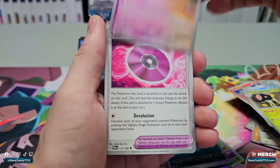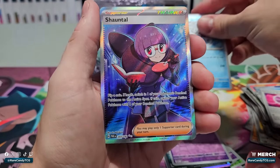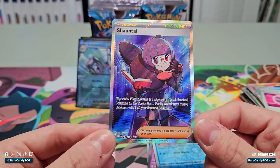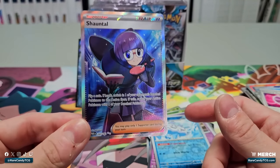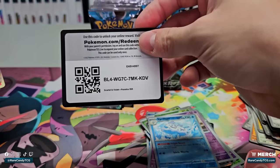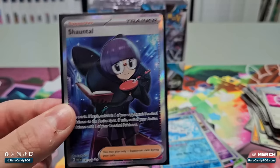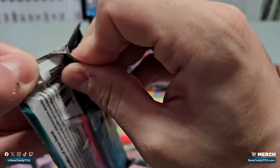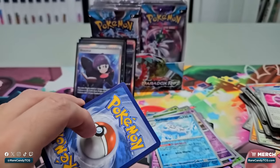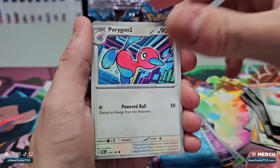We got Toadscool, Scream Tail, and one of the new Technical Machine cards — TM: Devolution — one of the better ones we're getting. We got Flittle, Vanillux, and a full art supporter. Unfortunately it is Shauntal. I don't want to say this is the worst one but it's got to be one of the worst — it's basically a worse Boss's Orders, so this card will probably never see any play. It will at least give you a code card since it's still a pretty decent pull in terms of rarity, but it means we're going to be less likely to get one of the more playable supporters now.